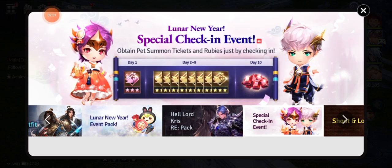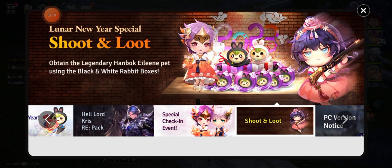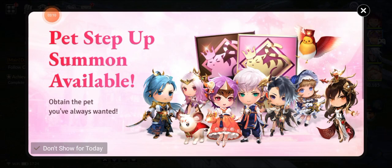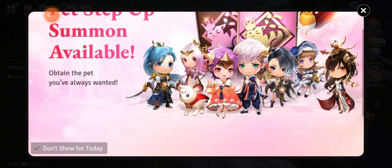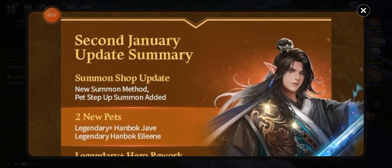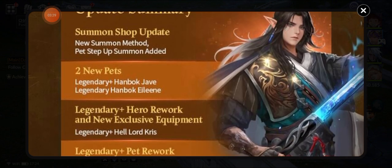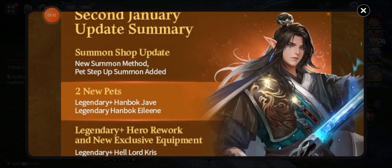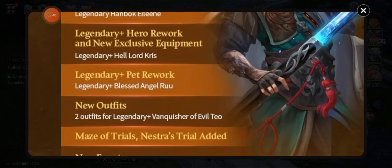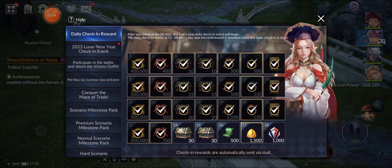So we got Evan. We got a special check-in event — nice. Shoot and loot, not bad. Also Seven Knights 2 is available on Android, iOS, and PC. Now let's check it. We got a handbook — Jabe and Eline — and Hero Rework, Pet Rework, Maze of Trial, and shoot and loot.